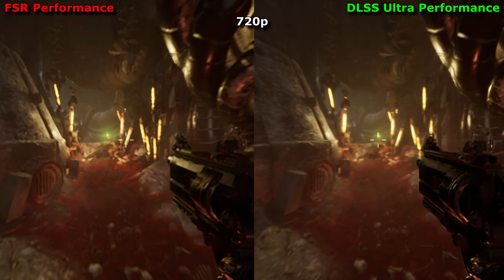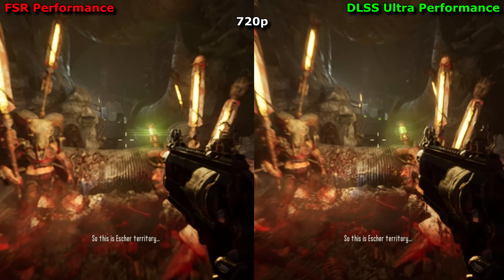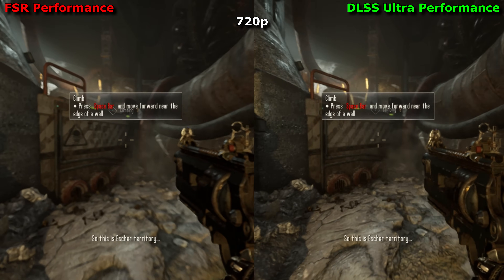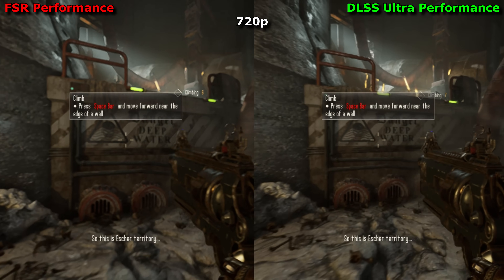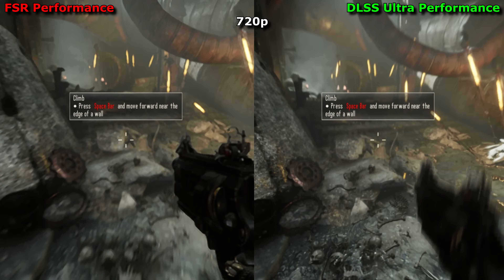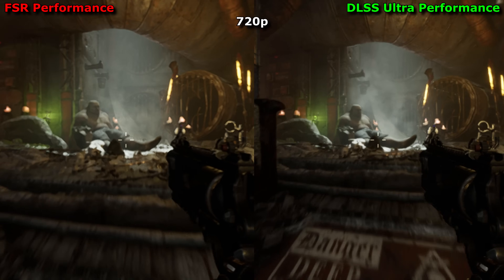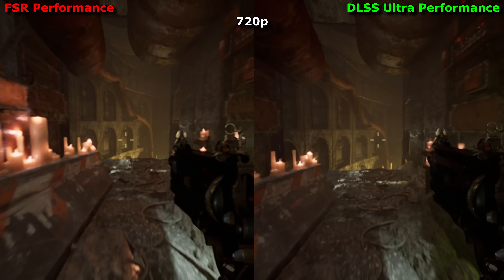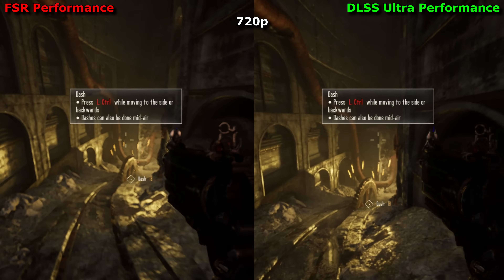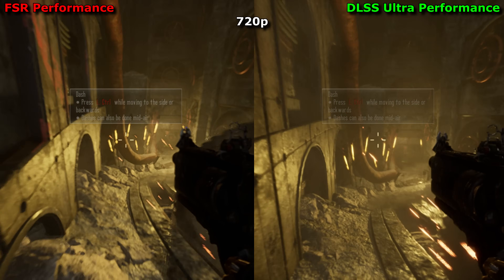It could be that at these settings FSR is running at a lower base resolution than DLSS is, which isn't helped by the obscure naming schemes and secretive nature behind DLSS's base resolutions. I understand why AMD chose to name each of their FSR modes a tier above Nvidia's, but it does make trying to compare them even more confusing. It's worth noting that while both are clearly CPU-limited at such a low resolution, FSR performance setting tends to run about 7% faster than DLSS Ultra Performance mode does at higher resolutions. So it's not a completely fair test - nothing would be, because they all run at different speeds.